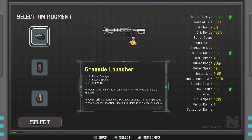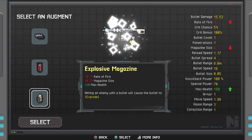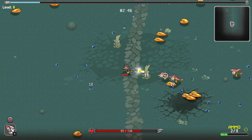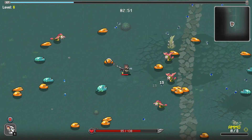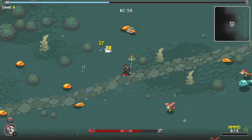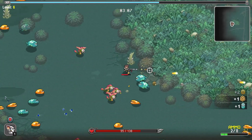Bullet damage, reload speed — and the grenade launcher is not too bad. We'll take the blood magazine. Bullet damage is super handy now. I desperately want a magazine size, because I'm a little bit low on that at the moment. I still think my gun is a little bit quiet, but it's fine.